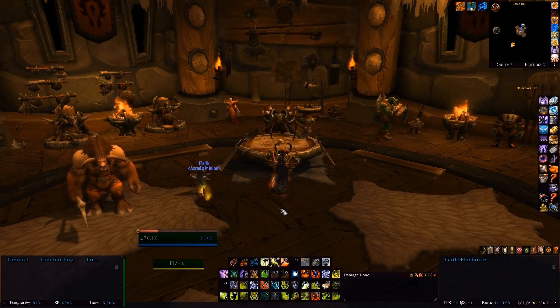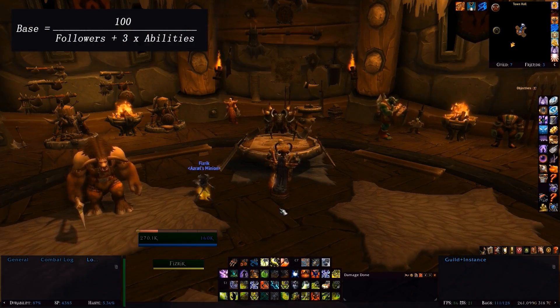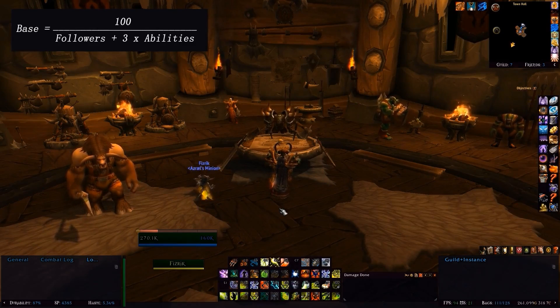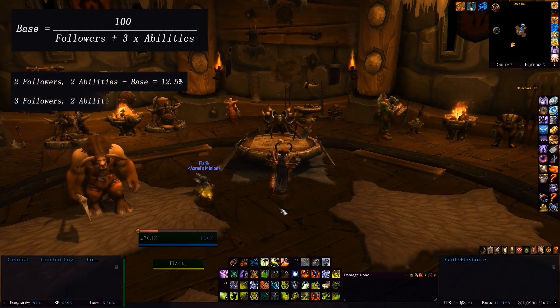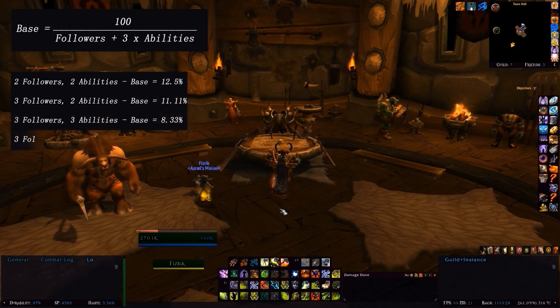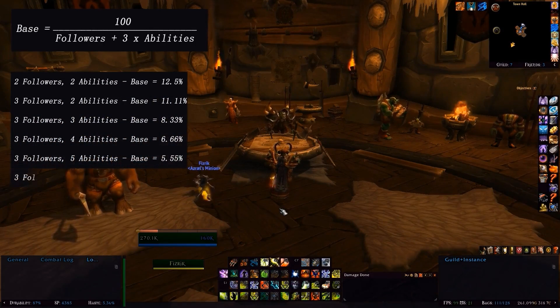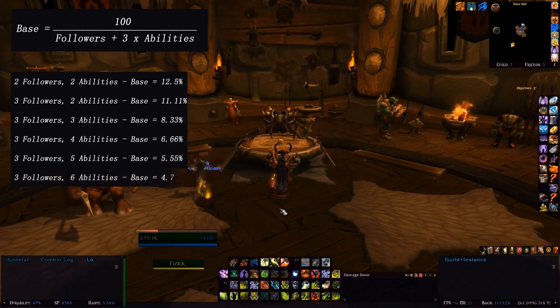To calculate the base chance for a level 100 mission, all you need to do is apply this equation: the base chance equals 100 divided by the total number of followers plus 3 times the total number of abilities. So if a mission has 2 followers and 2 abilities, the base chance is 12.5%. If there are 3 followers and 2 abilities, the base is 11.11%. If there are 3 followers and 3 abilities, the base is 8.33%, continuing all the way up to 3 followers and 6 abilities, giving a base chance of 4.76%.